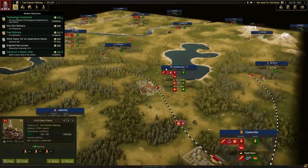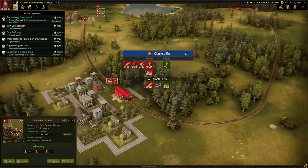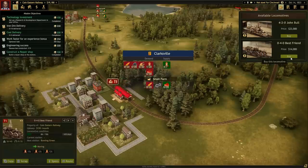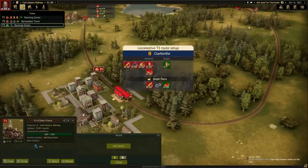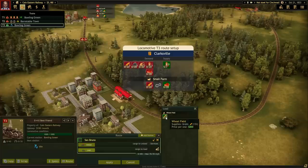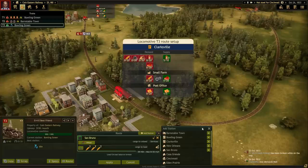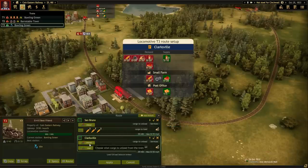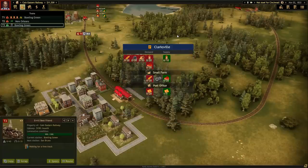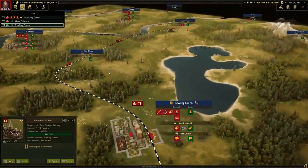I could add a station onto this guy so he can get repaired - it's only $6,000, not too bad. Now I really want that John Bull because it's a fancy train, but I might just build a cheaper one to get something running. Let's just get a cheapo running between these two spots - go from San Bruno, pick up three grain, then go to Clarksville and unload that grain. Away you go. Still got $11,000.